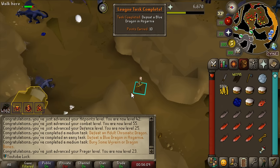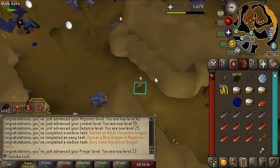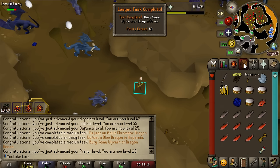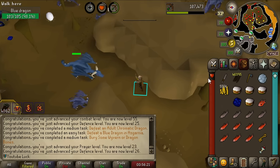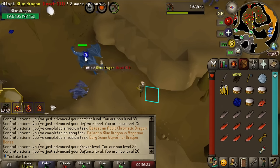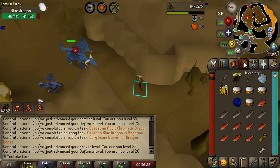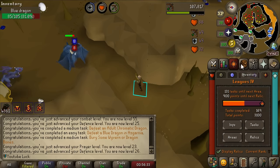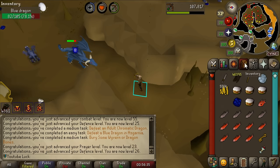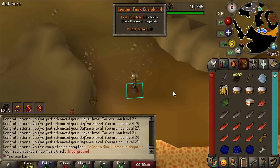Prayer XP from dragon bones is really good. It's kind of hard for me with my regions to level Prayer. All I basically have is Pest Control - I don't have the altar in Edgeville, I don't have the altar in Zeah, I've just got the POH altar, and I don't even know if I can build that because I don't have access to the Cauldron of Thunder store. Prayer is going to be a tough one.